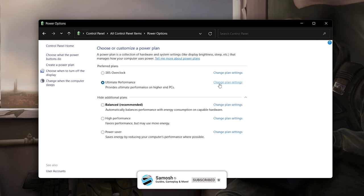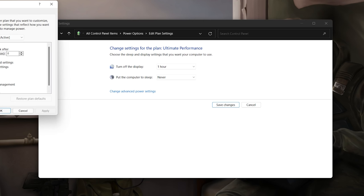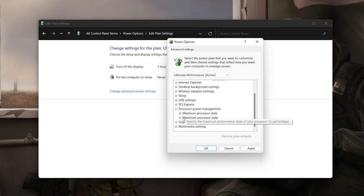Once on the Ultimate Performance plan, click 'Change Plan Settings'. Set 'Turn off display' to whatever you prefer (I use one hour) and set 'Put the computer to sleep' to never. Click 'Change Advanced Power Settings'. Under Hard Disk, set 'Turn off hard disk after' to 0 (never). Scroll down to Processor Power Management, expand it, and set both minimum and maximum processor state to 100% to get the most out of your CPU.